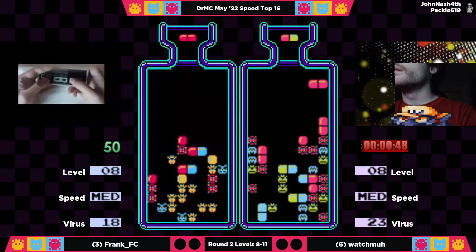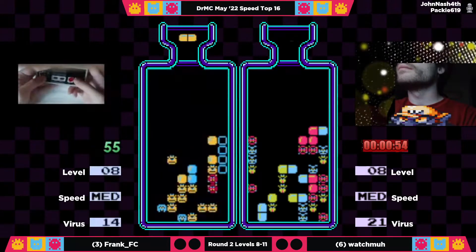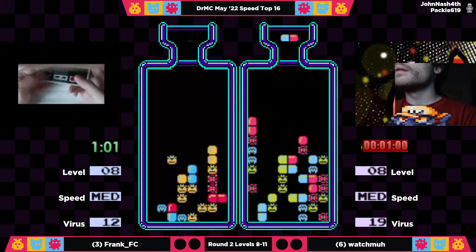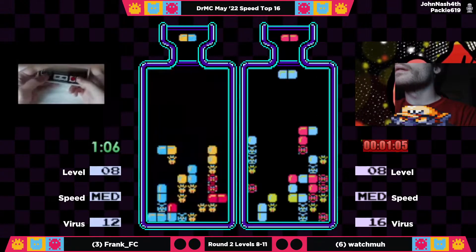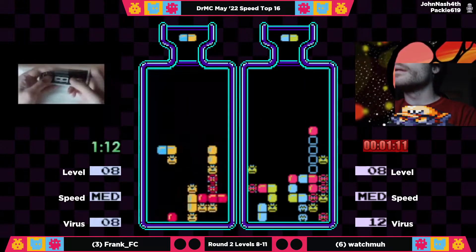Interesting play by Watchma to place that blue-yellow on top of column four, which essentially closes his access to slip a blue fragment into those blue viruses on the bottom. Let's see how he handles that down the line. Unfortunately, he does have a blue hanging out in column six.